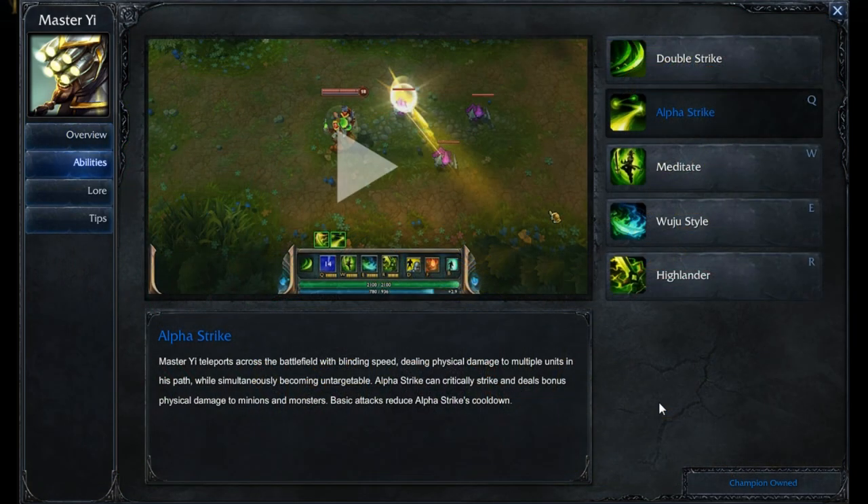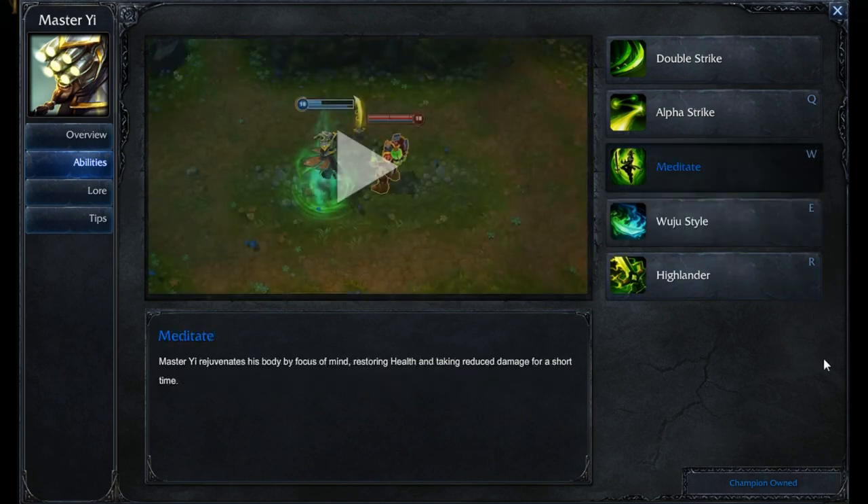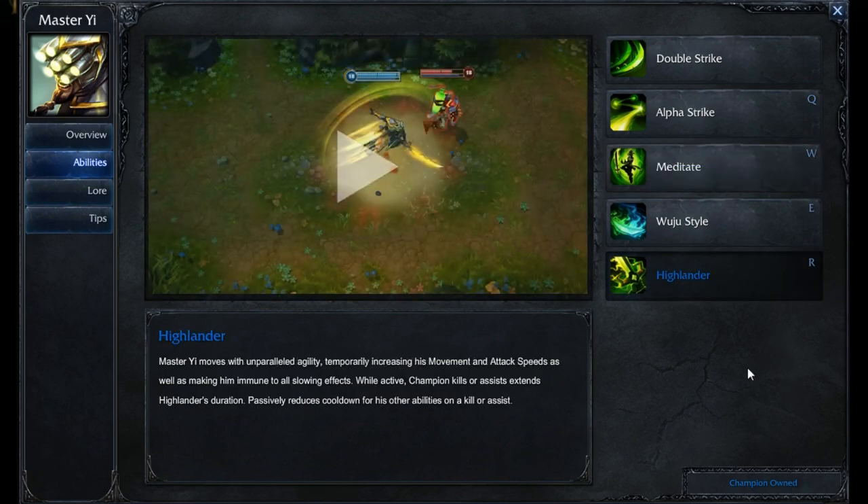As for your abilities while playing Master Yi: at level 1, put a point into your Q, which is your Alpha Strike — you will be maxing this out first. At level 2, put a point into your Wuju Style, which is going to allow you to deal more damage overall, and you're going to max this out second. At level 3, put a point into your Meditate — this helps you block damage and heal up a little bit, and we're going to max this out last. Then obviously points into the ultimate at levels 6, 11, and 16.